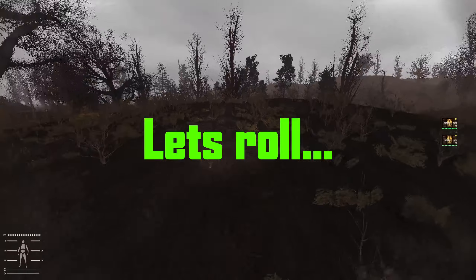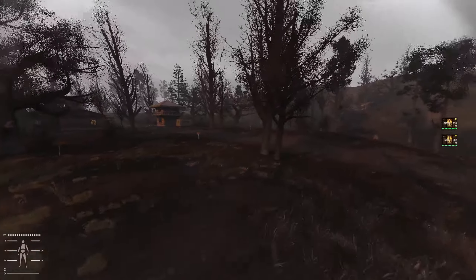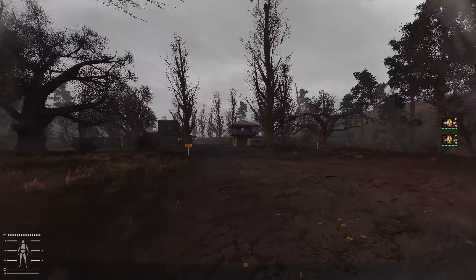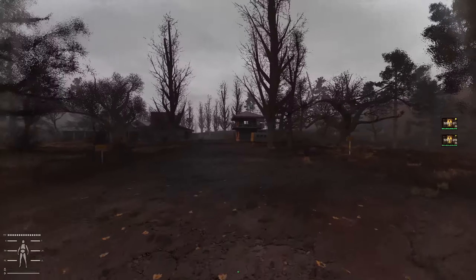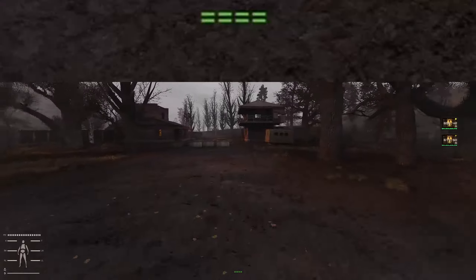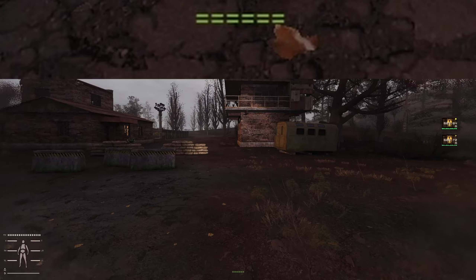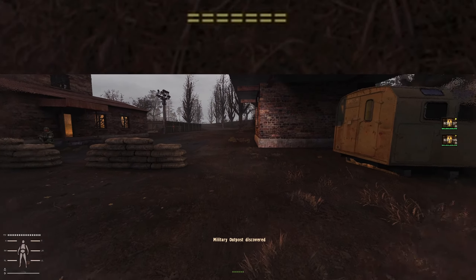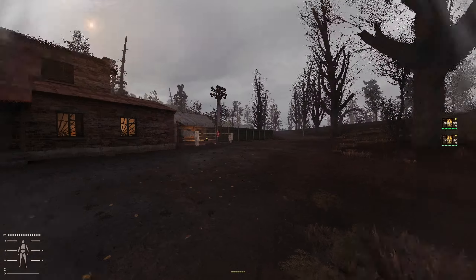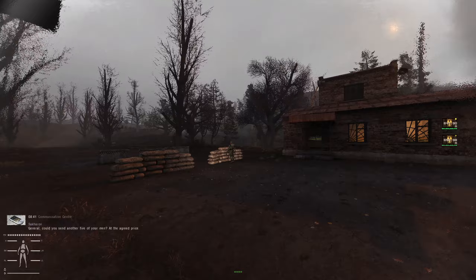Now I'm going to walk up to this military base. I'm going to jog slightly but I don't want to run into it because that makes it really obvious. This is the military checkpoint in Cordon — there are military guys here. Right now I appear as a military guy. If you look at the bottom of the screen you can see little bars appearing. The higher they go the more likely you are to be spotted. They started off as green, now they've gone light greeny-yellow, then orange, and eventually they will go red. Basically this is the military guys going, 'Hang on, why are you there?'